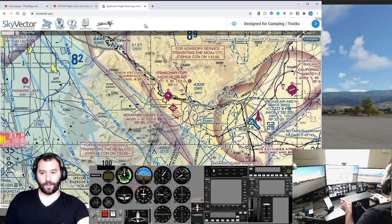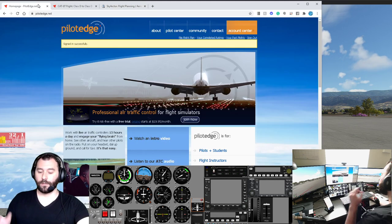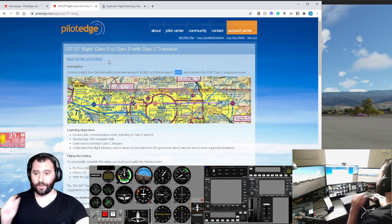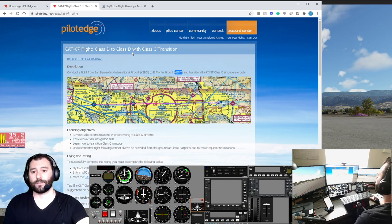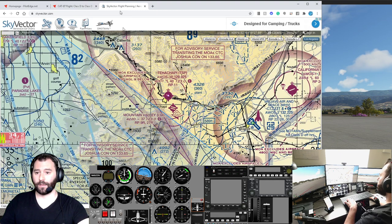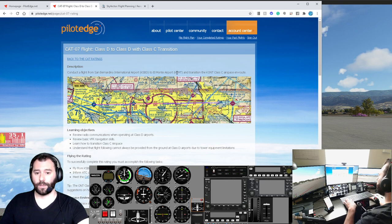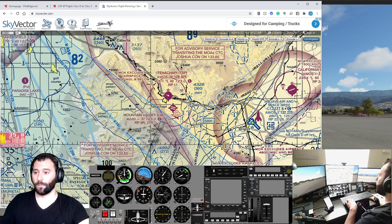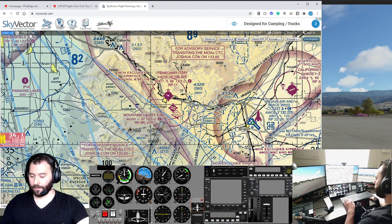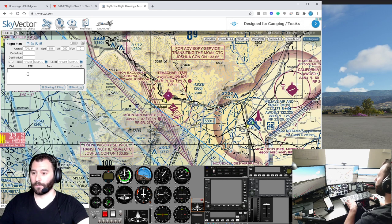So the plan for today, like I said, we're going to be doing a PilotEdge CAT rating. I'm logged in here on the PilotEdge network. We're going to be doing the CAT 7 — that's a Class Delta to Class Delta with a Class C transition. We're going to be flying from San Bernardino to El Monte, and I'm taking you guys along for the flight planning process. Hopefully you don't mind — it'll make the video a little longer, but I figured I might as well take you on the journey.